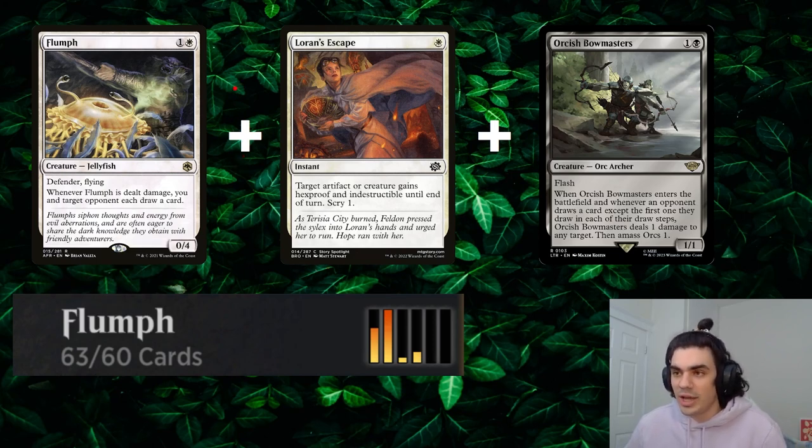Now you may be asking yourself: aren't you just going to deck yourself because you're drawing with your opponent each time? Well, that's where the 63-card deck comes in, because with a 63-card deck, it's pretty much just saying we're both going to draw our whole decks, but you're going to run out first. And so that's the key combo behind the deck.